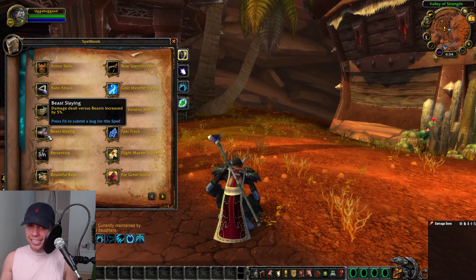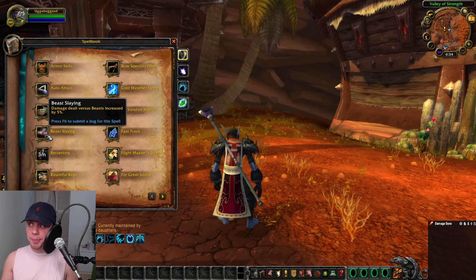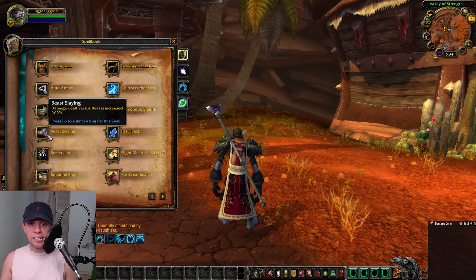Another thing that is less useful but nuanced is Beast Slaying — damage dealt versus beasts is increased by 5%. Not very useful at the start of Cataclysm, but when we go into Firelands there are actually a few bosses that we will benefit from with this racial.